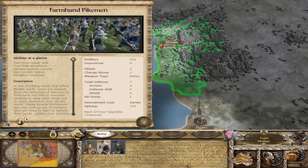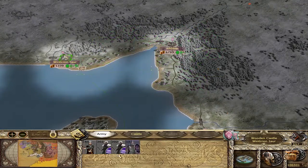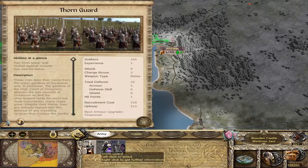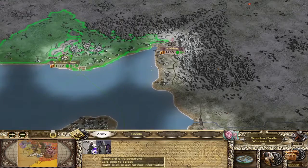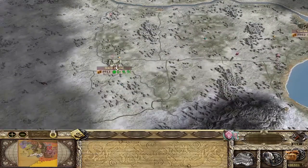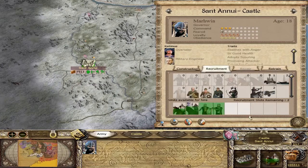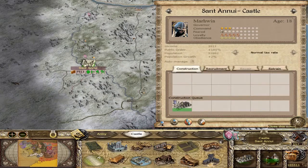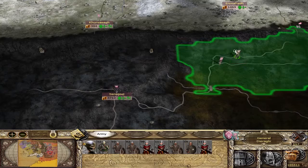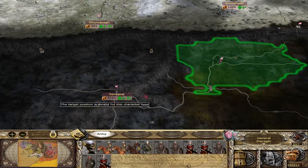Let's go ahead and clean up — disband that unit as well as this one. There's just no point in paying their upkeep when we're not ever going to use them. Same thing with these Thorn Guard; we can streamline our economy even more, which is always good. We can train some Thorn units there. I would really like to push further into Mordor today, so let's see if we can do that.